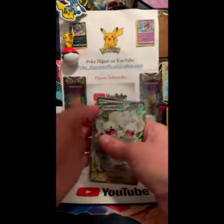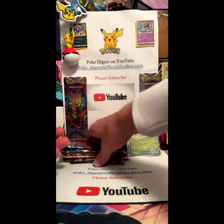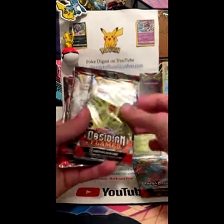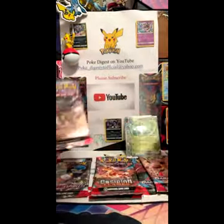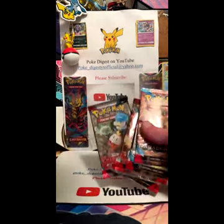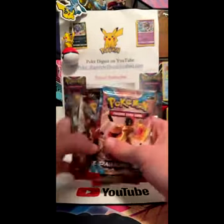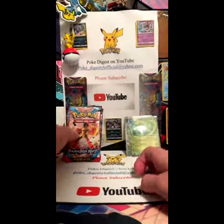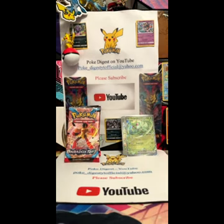Yeah, we were guaranteed seven promo cards — those we can put in the binder, and these ones we'll set off to the side for something else. So the packs we get: one Paradox, one Obsidian, one Scarlet and Violet Base, another Paradox, and Paldea — so two Paradox, two Obsidian, one Scarlet Violet Base. The only two sets we're not getting are 151, which you have to buy single, and Paldean Fates. I'm going to get the promo binder and put those in there.